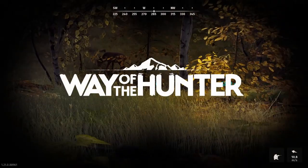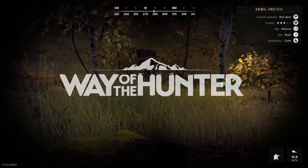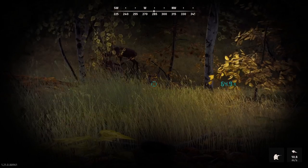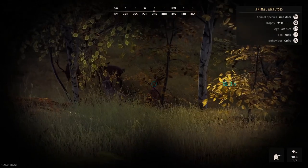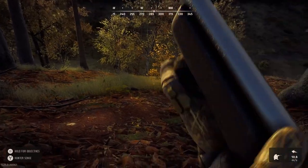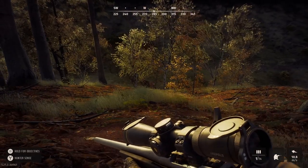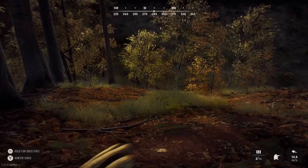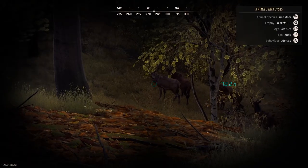Welcome back to another video. I'm going to be continuing my series of animal variations to see how much variation we actually have in Way of the Hunter. We're going to look at the different antlers and racks, and we're going to be focusing on the red deer for this episode. My previous episode was on Elks.